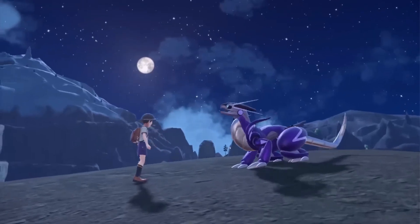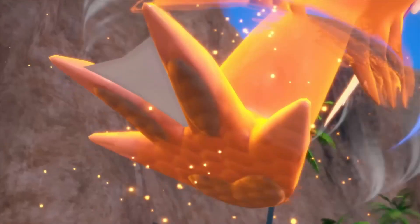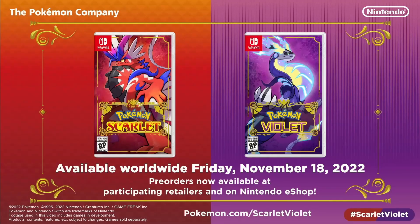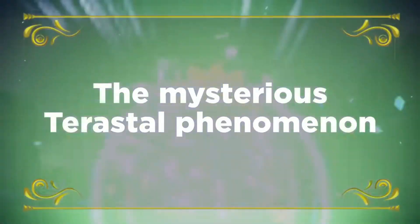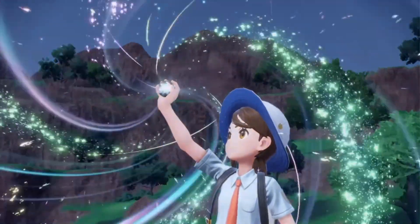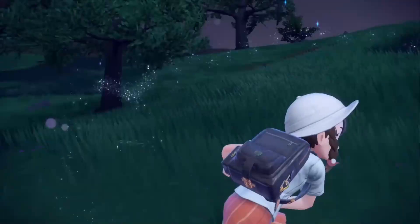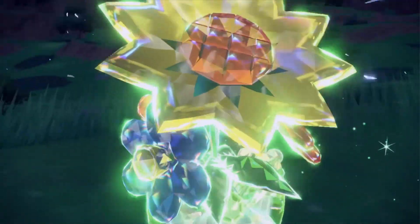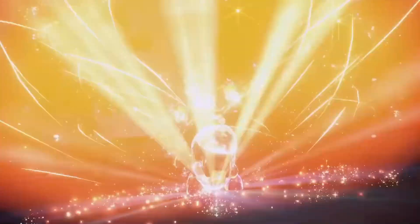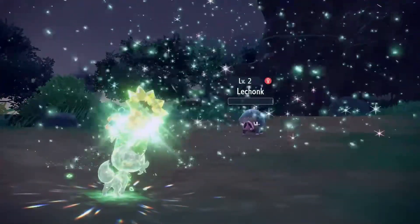When I read this I get excited but also a little scared, because this seems like it's going to be used as a surprise factor most of the time. I'm already thinking of defensive strategies — for example, you have a strong physical attacker on the field, and your opponent tries to burn it with Will-O-Wisp to cut its attack. But you can Terastallize into Fire type, making you immune to burn, wasting your opponent's turn.